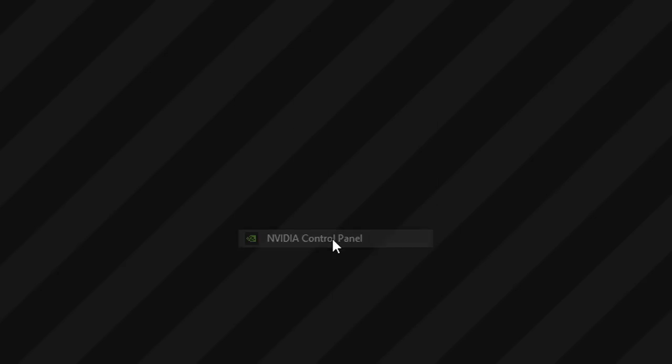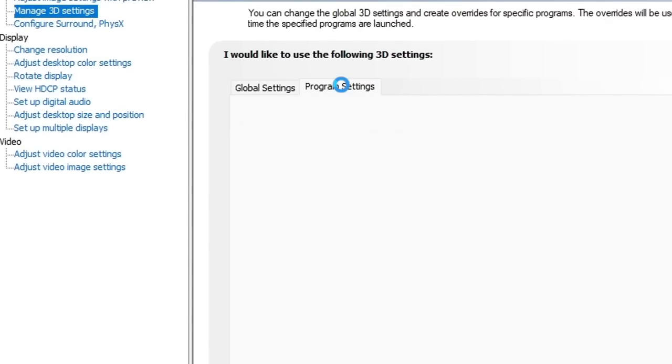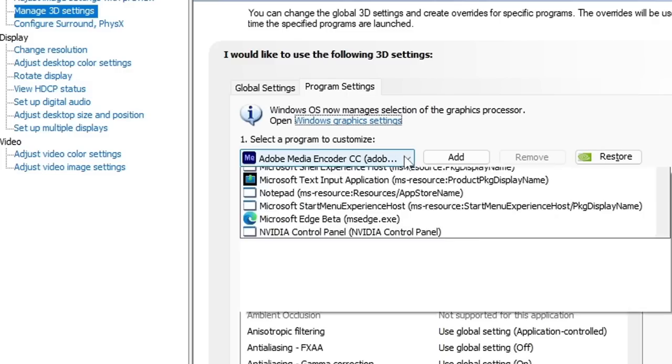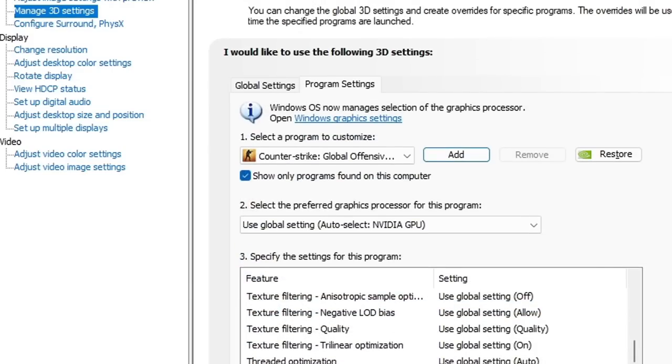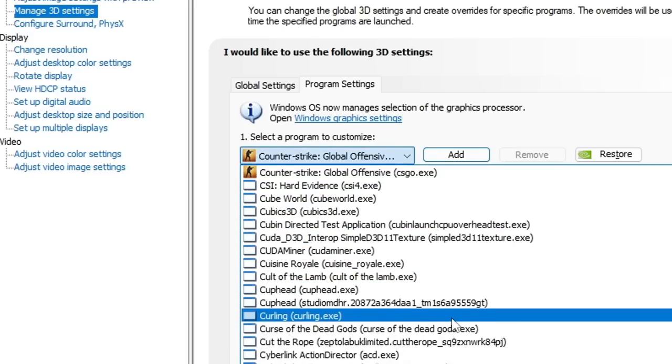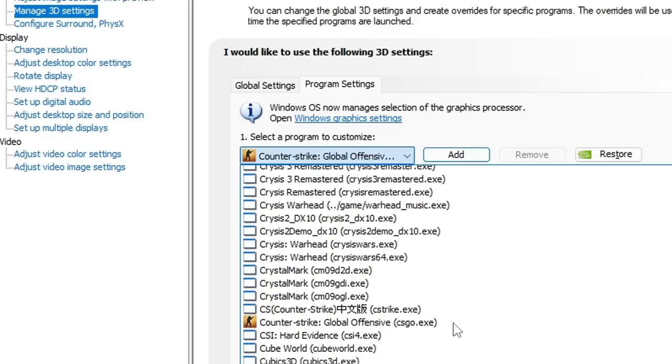In the Nvidia control panel, there is a thing called custom profile for applications. Roughly speaking, there you can change settings in some games or programs without even running any executables. By disabling a checkbox, you can configure not only applications on your computer, but also all games and programs that are recorded in the Nvidia database.